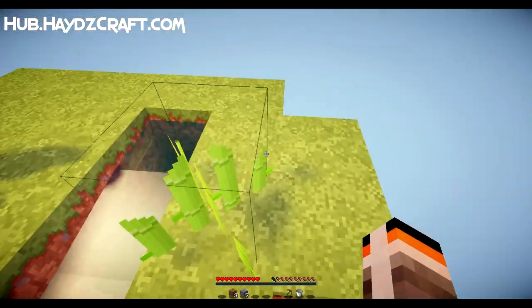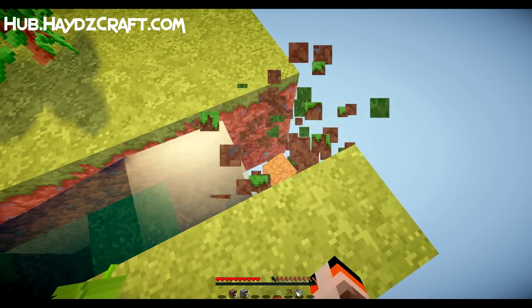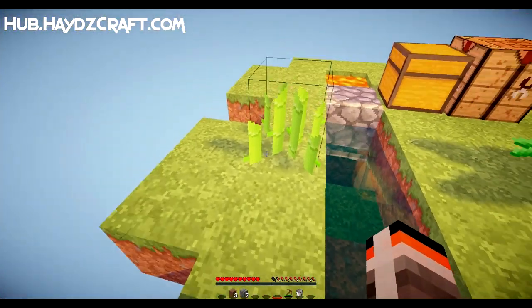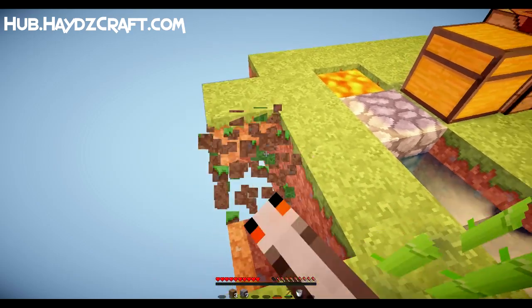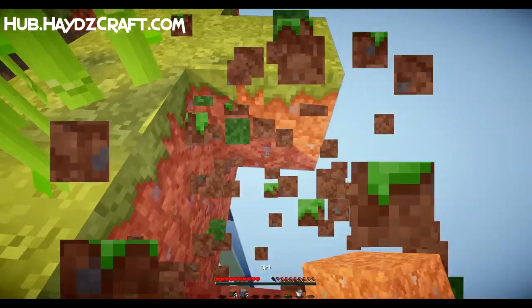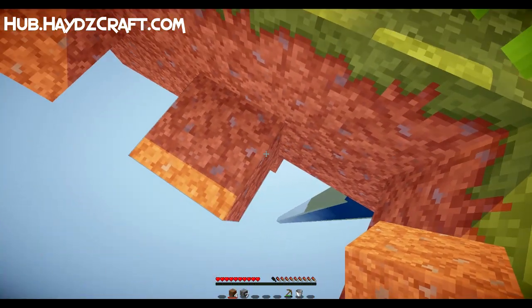I also want to put some water down here just in case we accidentally fall so we can try and grab onto it. I need to stop wasting so much dirt — this is actually pretty difficult.